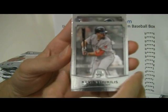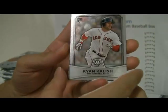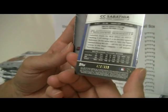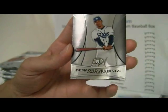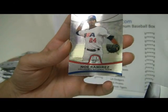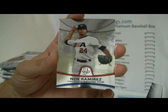Yucleus, and then Ryan Kalish, Sabathia Chrome number 479 out of 999, Desmond Jennings, and a USA Team card — Ramirez. So that'll go to Jennings and the Rays.